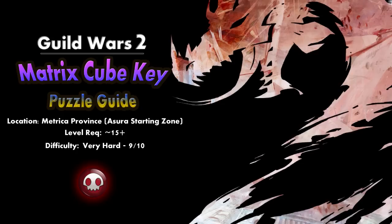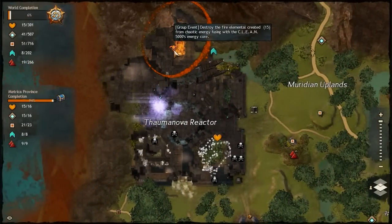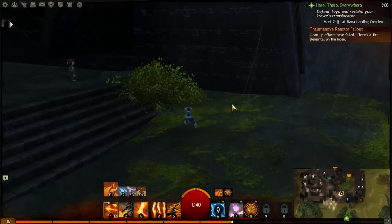Hello again everyone and welcome back. This is Guild Wars 2, and this one is the Matrix Cube Key. Now we're in the Matrisah Province, the Asura starting zone, and in the top left hand corner of the screen you've got the Thuma Nova reactor here. Now this reactor is split into four zones: earth, ice, water and fire.